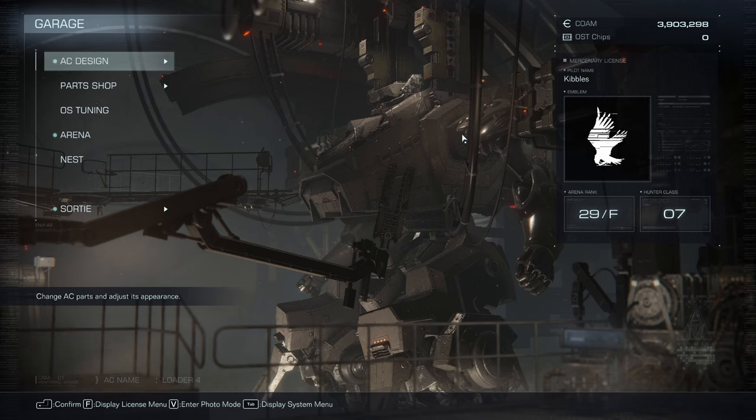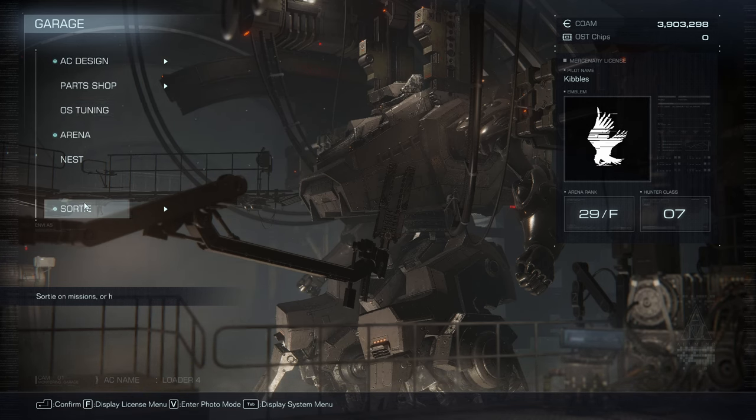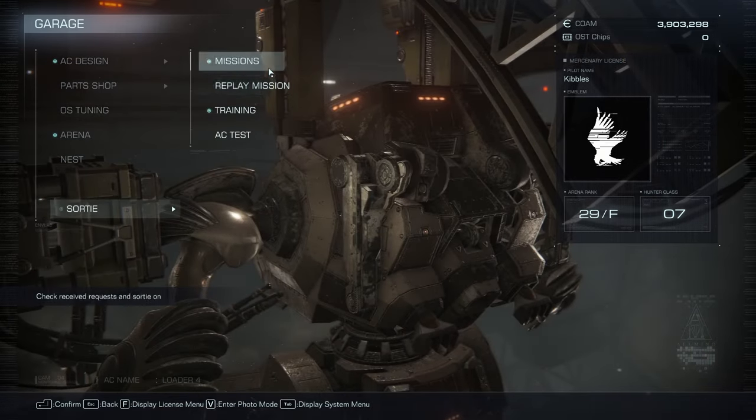I just want to make a quick video explaining how New Game Plus works in Armored Core 6. If you've beaten the game or are wondering what happens when you beat it, you might be a little confused the first time because it'll just kick you back into the menu after the credits and then start you from Mission 1.